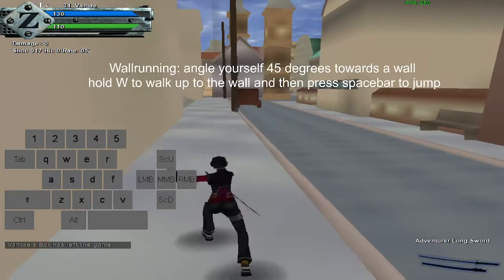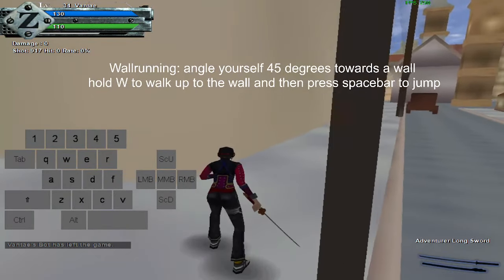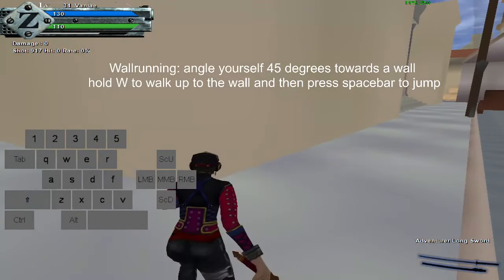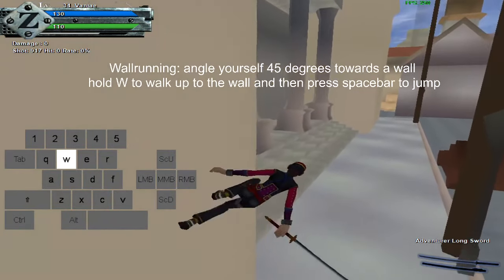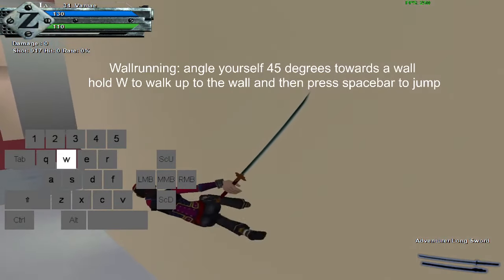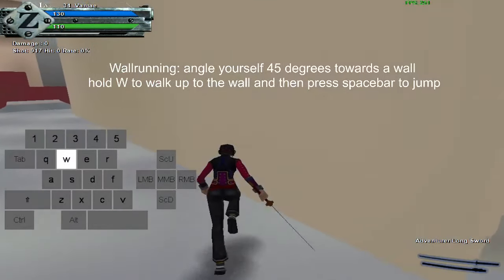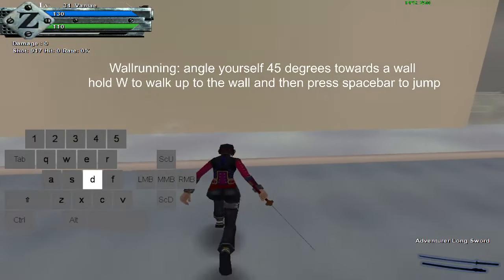Next, I'm going to teach you how to wall run. For wall running, you want to start at about a 45 degree angle — basically angle yourself towards the wall. Then you want to hold forward, and once you hit the wall, you can press spacebar and it'll do this wall run. It's kind of jank sometimes; I might not even get it 100% of the time. There's some interesting stuff you can do with wall running, but we won't really cover that in this video.